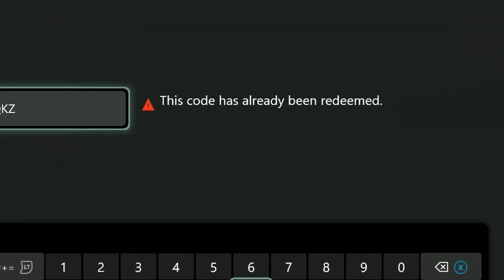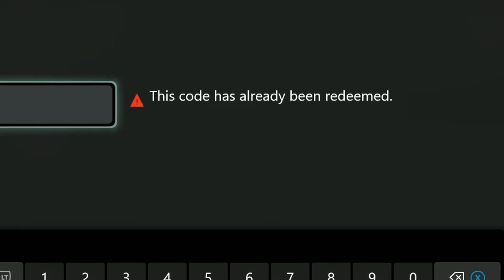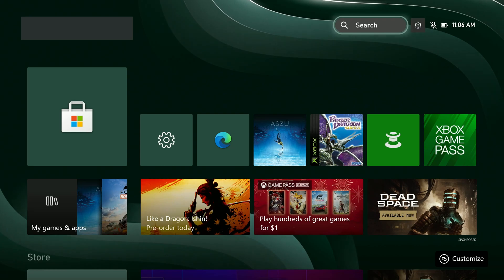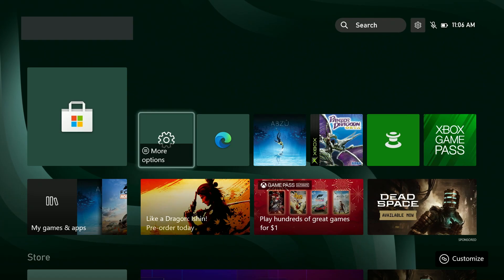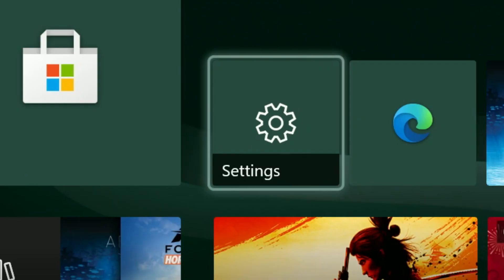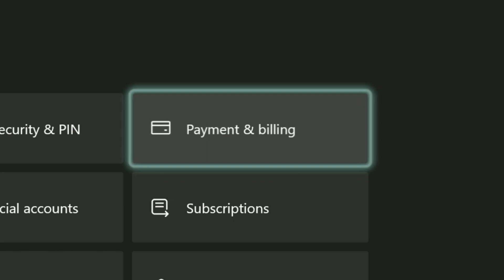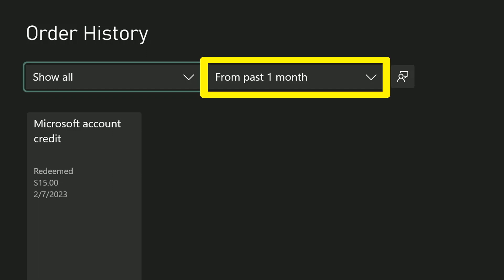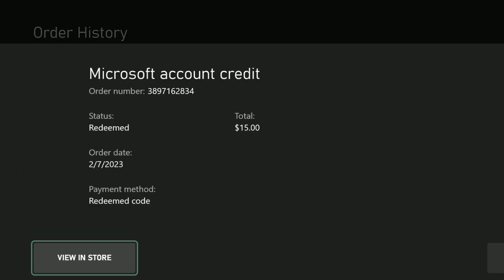It could be that the code you are attempting to use has already been redeemed — maybe you did the process a while back and forgot about it, or maybe someone in your household has used it. You can look at your history and see if something was redeemed on your account. Go to your Xbox dashboard, click Settings, Account, go to Payment and Billing, and Order History. It defaults to showing orders for the last month, but you can change that right here. It shows Microsoft account credit, and you can select that to get a little bit more detail.